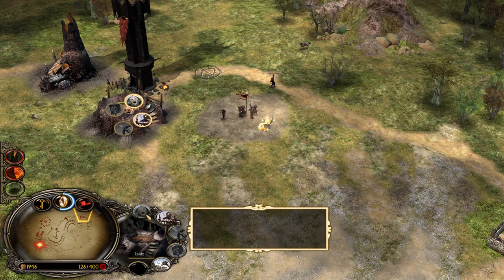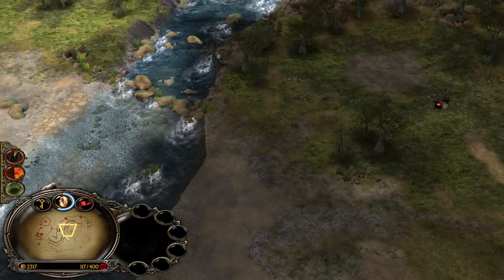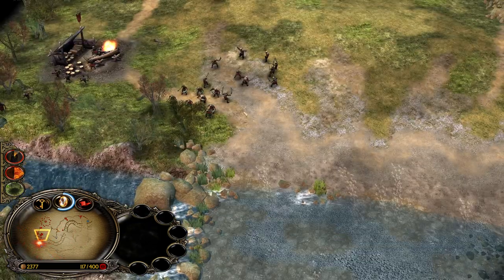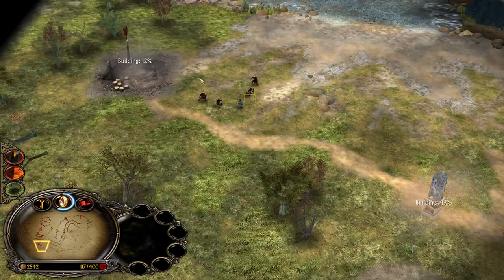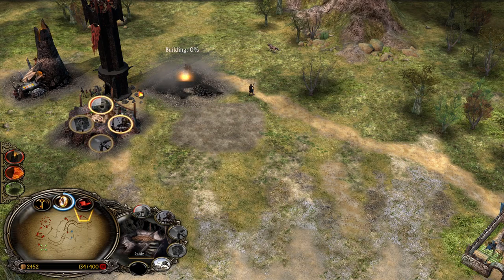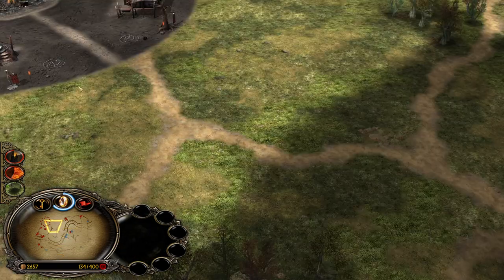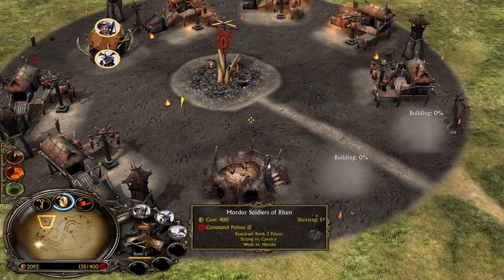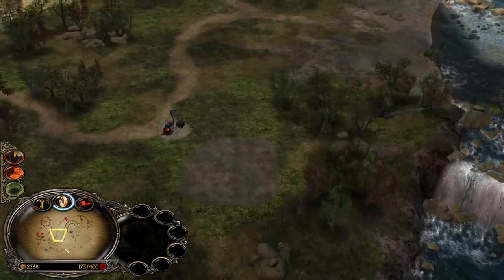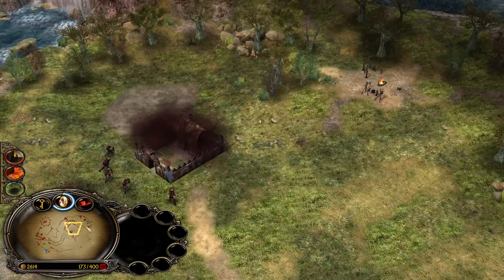Get the money, make more orcs, and pressure this area. Use the Nazgul for harassment — I'm assuming he's going for Gandalf. Keep up the pressure with the orcs. He bought this outpost. Vision control is very important — we need to build some more towers. Always make sure to have at least one or ideally two Easterlings in your base. We can't fight for this outpost right now because he has archers on the field, which is smart from him.